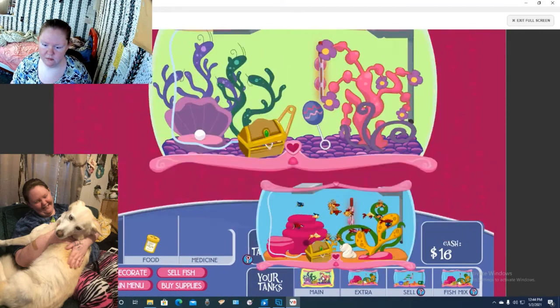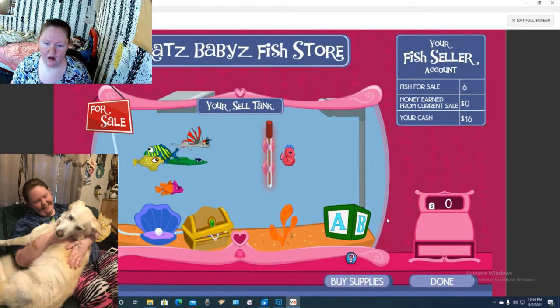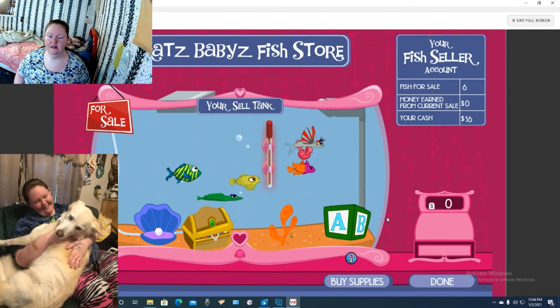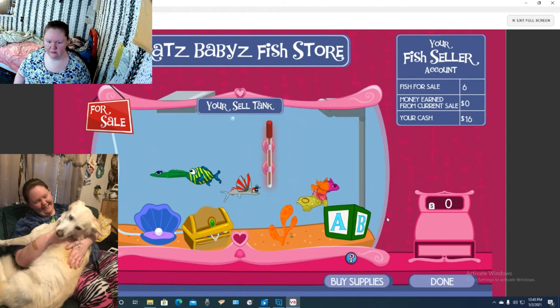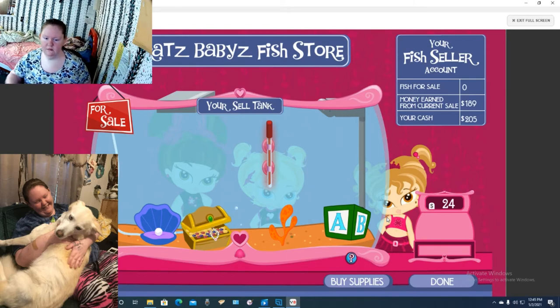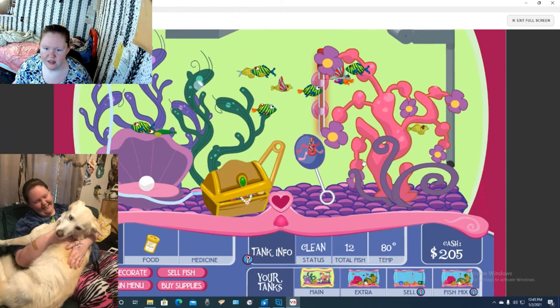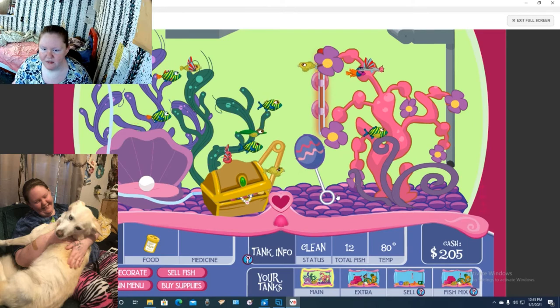So we're just going to watch these fish for a minute. Let's sell these ones because that will give a little bit more time. This will help us buy the good food like the speedy grow. These fish have actually already been given the speed growth. Look - some of them have already hatched. You can see them. That one's cool looking. Some of them are a little bland but some of them are really, really cool looking.